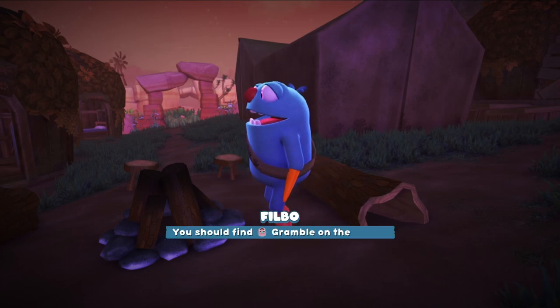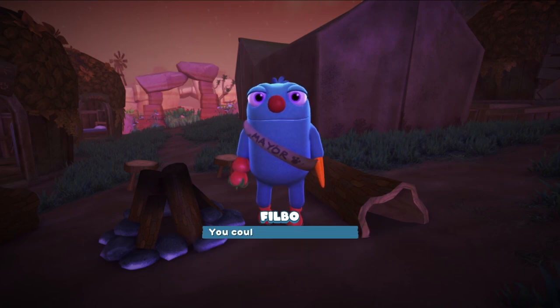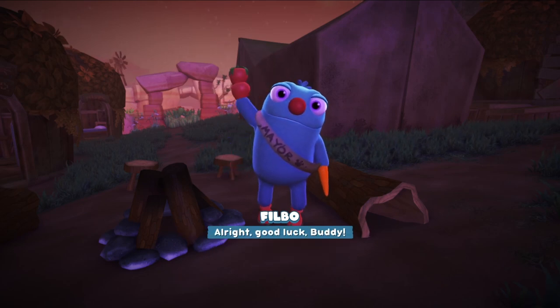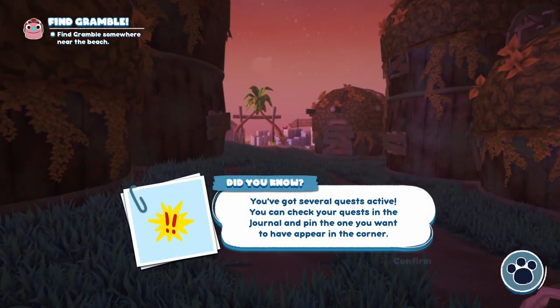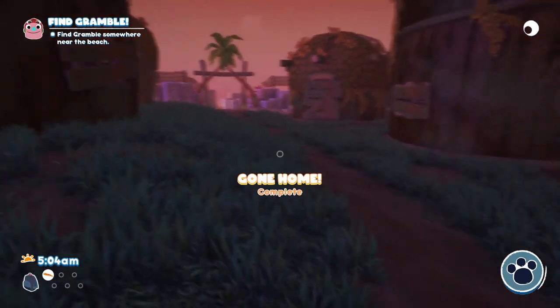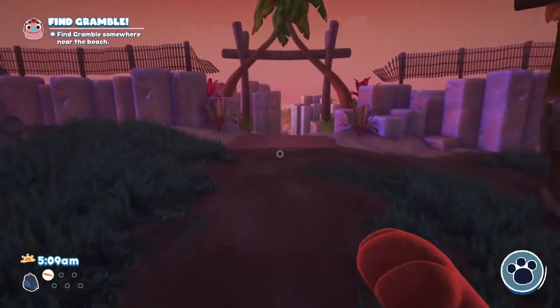Where should I start? If we get his ranch going again, that'll be a big help. I'll be here if you need any advice. Good luck, buddy. You've got several quests active. You can check your quests in the journal and pin the one you want to have appear in the corner. Find Gramble — that's the first thing. Let's see my spring.